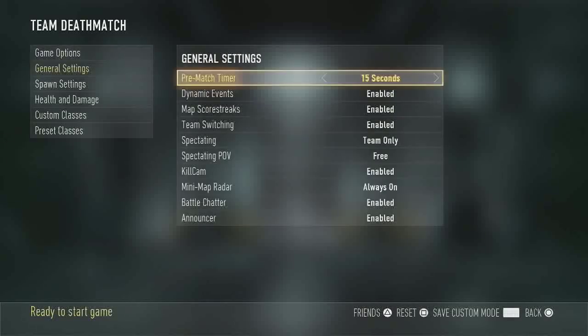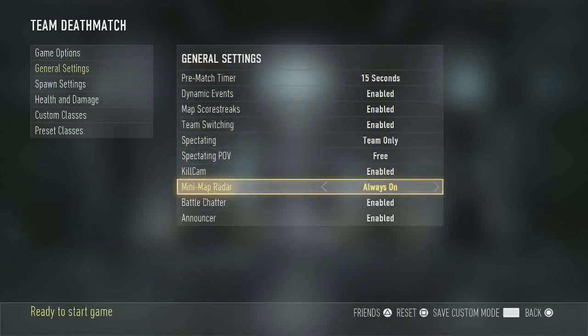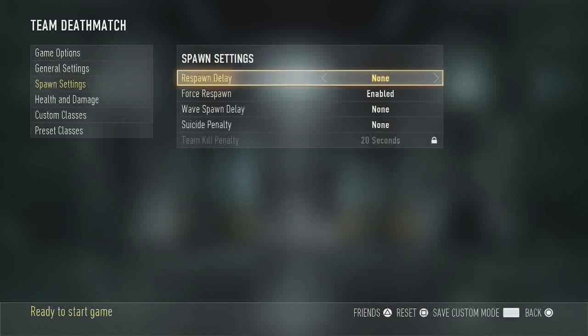Under general settings, you are going to need to turn your minimap radar to always on. This is very important so you can find your enemies. It's all about hitting your targets in this drill — it's not so much running around the map and finding the best position; it's about physically hitting those targets.